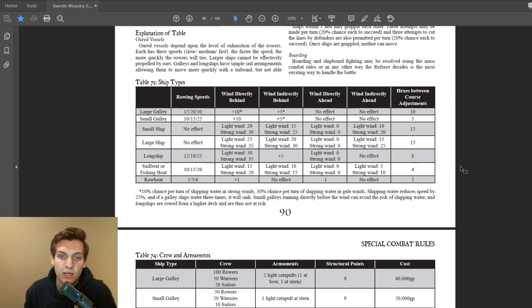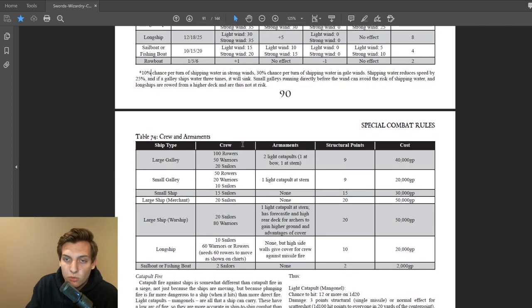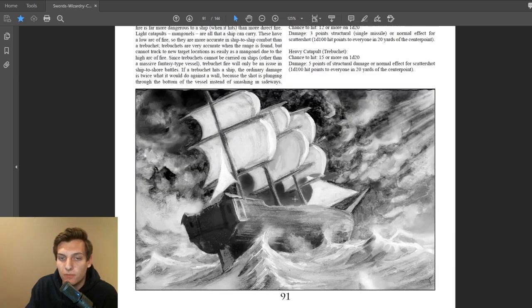Ship types and literally everything you need for crunching numbers are here in these tables — rowing speed, bonus for wind directly or indirectly behind or ahead, hexes between course adjustments, crew size, armaments like catapults at bow and stern, structural points, cost. A large galley is 40,000 gold. There are also special catapults specifically for firing on ships, and a nice little image of a ship as well.